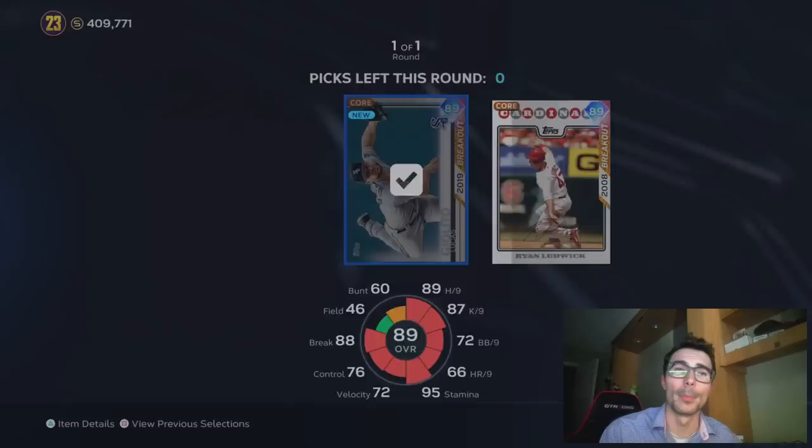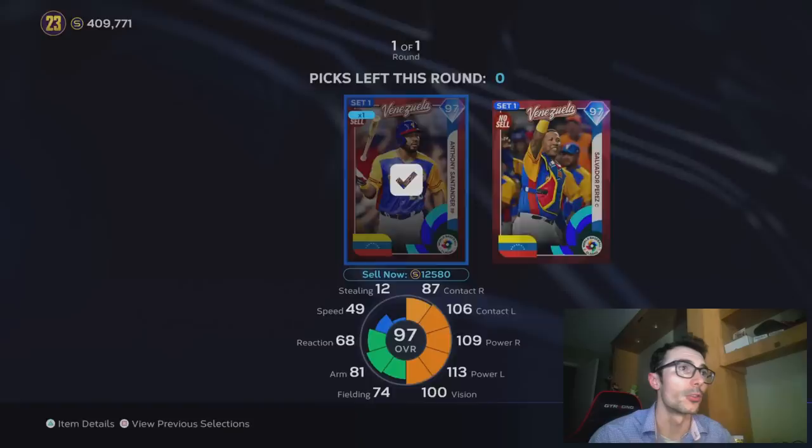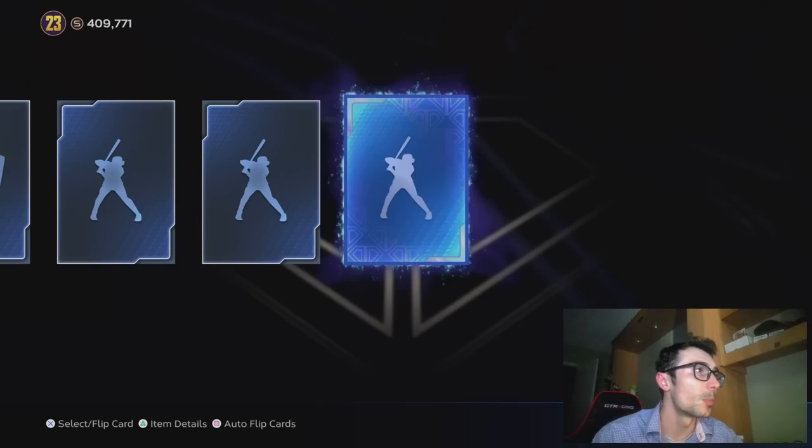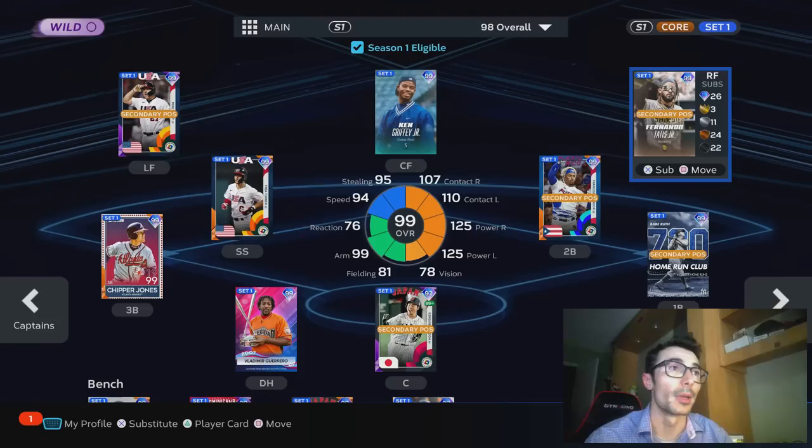Now we're going to open up a couple of packs before getting into a team update. I recently picked up Fernando Tatis, Ken Griffey Jr., and Vladimir Guerrero Sr. I spent pretty much all of my stubs — I had about 400k. And then we're pulling a Diamond Duos Pack 1. We get a solid diamond — 99 overall Yu Darvish. I will take it. I think that's the only card you can get from this pack — Yu Darvish and someone else. And here we got him: 99 overall Yu Darvish. I've used this card a couple times, faced him — he's pretty disgusting. But mainly I've just used him against the computer trying to get team affinities unlocked.